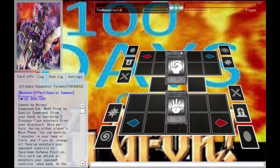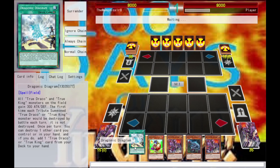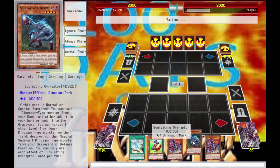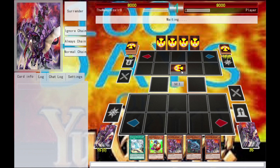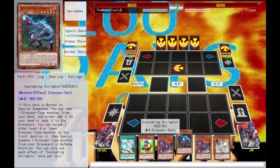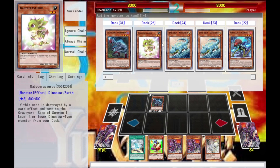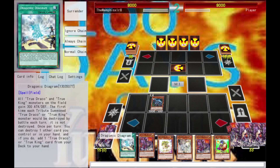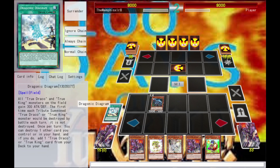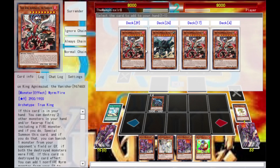Here's our second opponent. We're trying to go second every time. I have Dragonic Diagram but I don't have a target to pop with it, which is a little unfortunate — basically this is just for searching out my True Kings and activating my baby's effects, so it's pretty nice. Opponent has set a monster — that could be anything. Here's what we're gonna do: summon Soul-Eating Overraptor, he's gonna add us a dinosaur, I'm gonna add a baby to my hand and activate Dragonic Diagram.